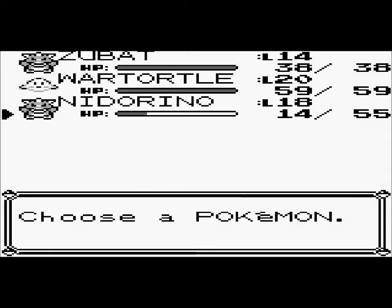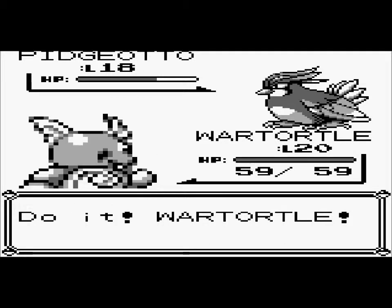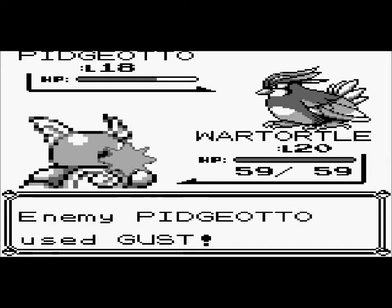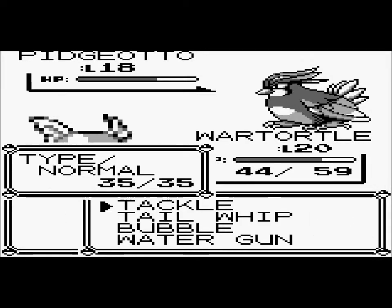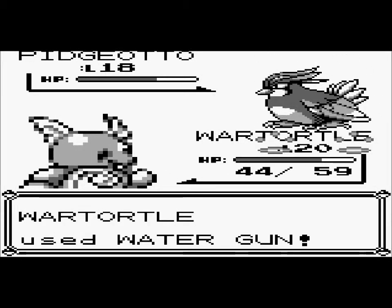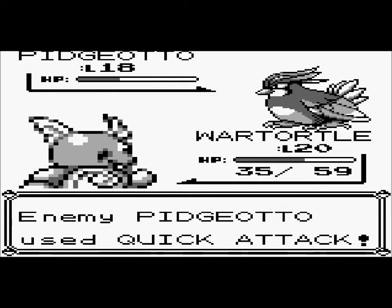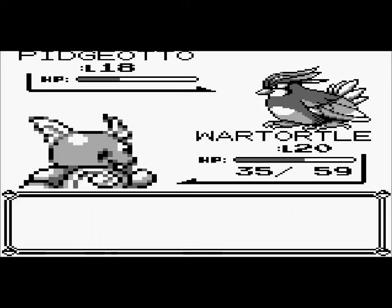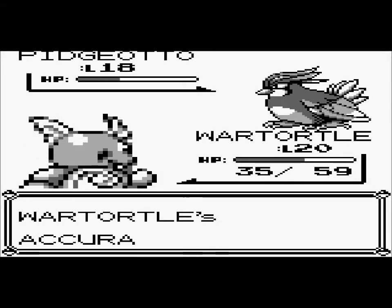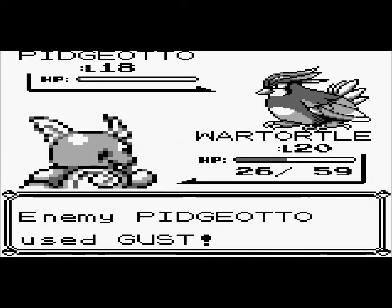I never said this at the beginning of my walkthrough, but any battle where I lose, I'm still gonna put it up on YouTube — it's fine. I'm gonna switch into Wartortle because I'm tired of this. One Gust attack shouldn't affect me too much. Wartortle is stronger than my Nidorino. Ugh, this is not the time to miss! Okay, the attack connected.